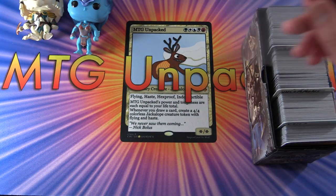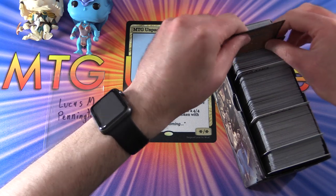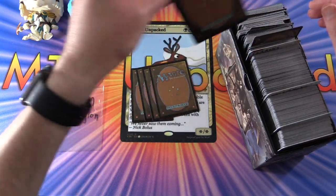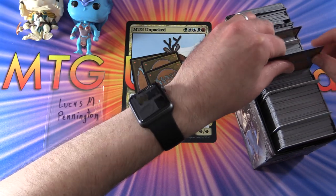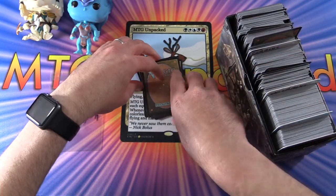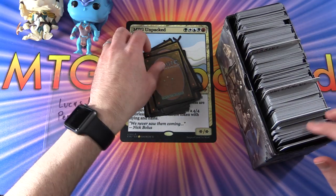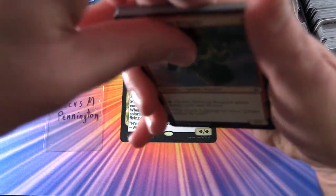First up we have Lucas M. Pennington. Thank you for being a patron, sir. We'll do the usual thing — we'll get five commons or uncommons to start off with, then another five, one foil, a rare or mythic, and another one. All right, good luck Lucas, let's see what we can get you today.